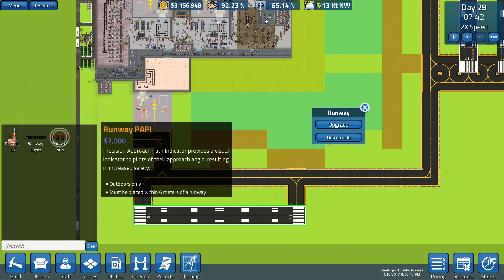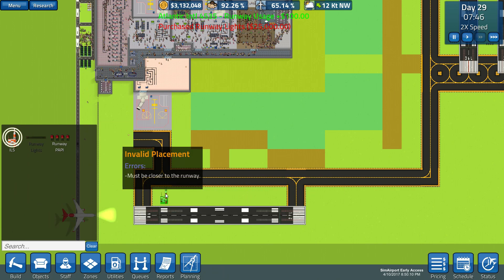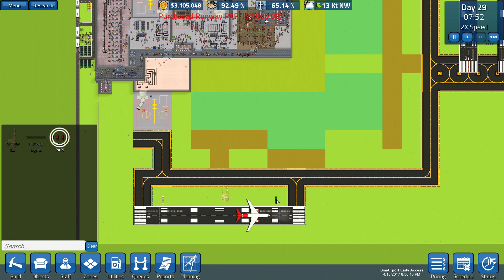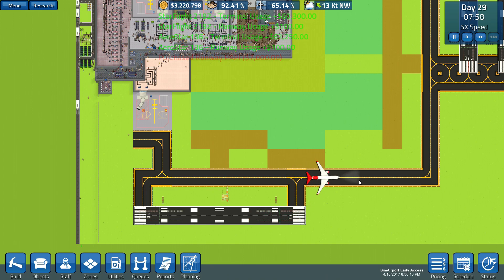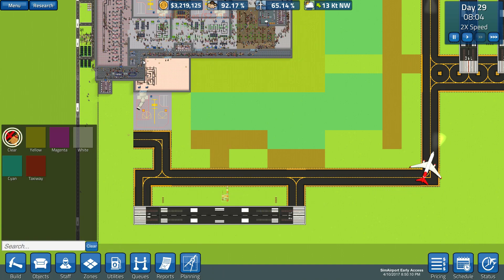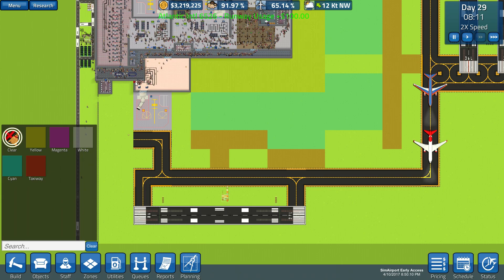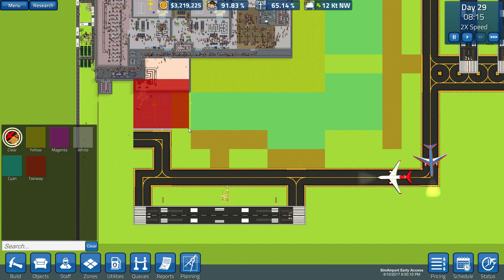Now it looks like we might not have enough bathrooms based on how everybody is cramming into this one. The passengers are slowly boarding and moving through at a reasonable rate. We probably ought to upgrade our runway as well — let's put those lights on there, the ILS, and the PAPI lights. And we've got those set up. I want to leave it on a lower speed so we don't have to worry about it. Let me clear out some of this planning.